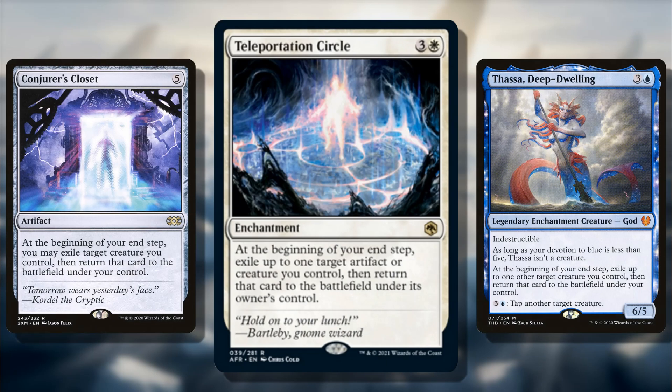Number 3 is Circle of Dreams Druid, a three-mana elf druid that taps for one green mana for each creature you control. Basically a nod to Priest of Titania — same artist — but you get green for each creature you control instead of just elves, which is even better. Paying one extra mana compared to Priest doesn't really make it much worse. It's essentially a Gaea's Cradle on an activated ability. It's an elf, so you keep those synergies, and it's also a druid, so you get druid synergies too.